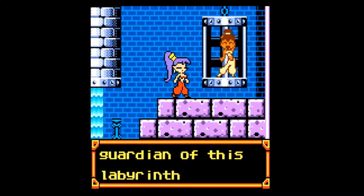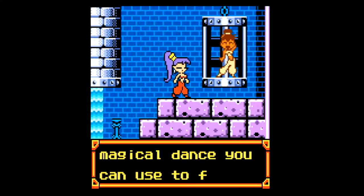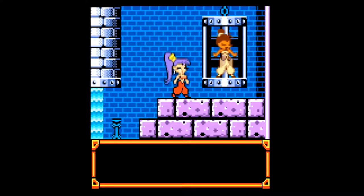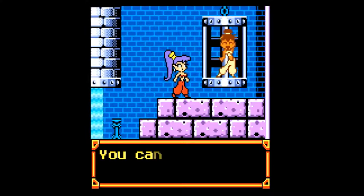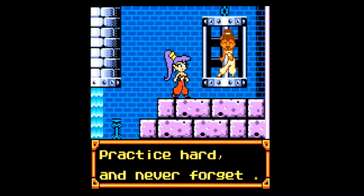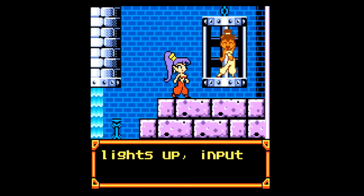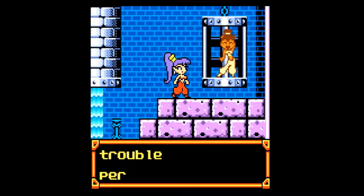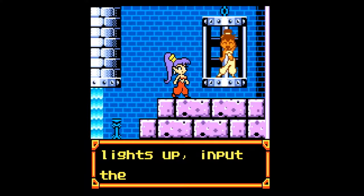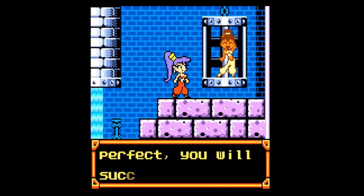Thank you for freeing me. Once I was a guardian of this labyrinth, but a terrible creature imprisoned me here. For your kindness, I will teach you a magical dance you can use to foil evil. Watch closely. Down, right. You can review the dance moves on your subscreen — practice hard and never forget. That was a mouthful. Are you having trouble performing the dance? As the musical notes light up, input the first move of the dance. When it lights up again, input the next move, and so on. If your rhythm is perfect, you will succeed.